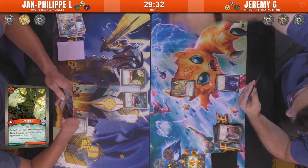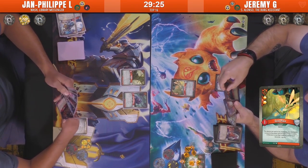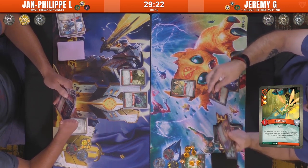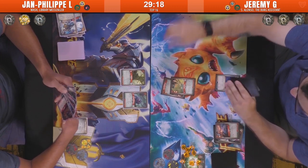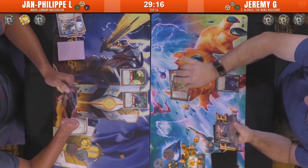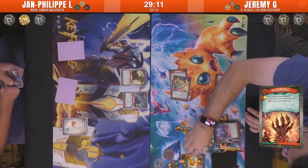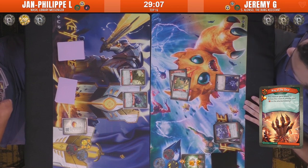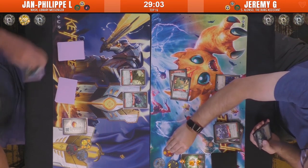The second Dust Pixie is coming out already. A Vigor — not gonna do too much at the moment, probably just going to be played for the amber bonus unless he wants to hold that. He is just gonna play for the amber bonus going up to eight amber. He attaches Way of the Bear, which gives Assault to the Dust Pixie — an interesting attachment on the Dust Pixie, but obviously just trying to burn some cards from his hand. He's gonna go down to three amber to Jean-Philippe's one.